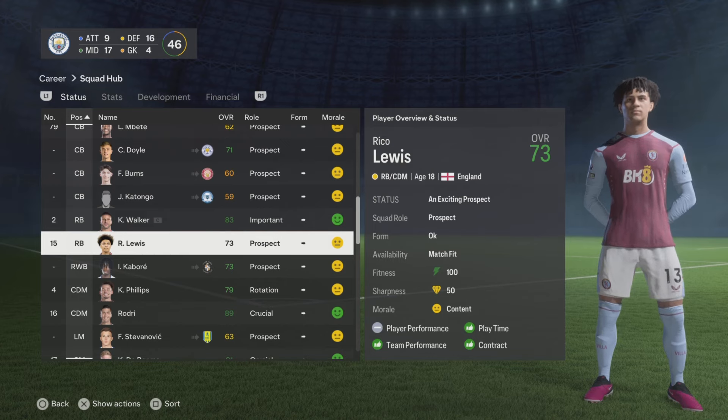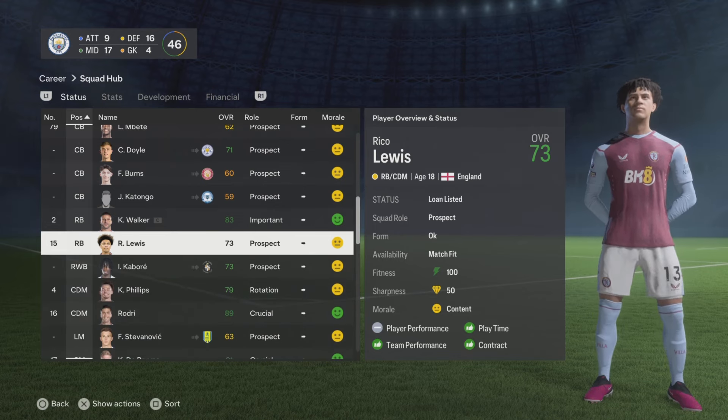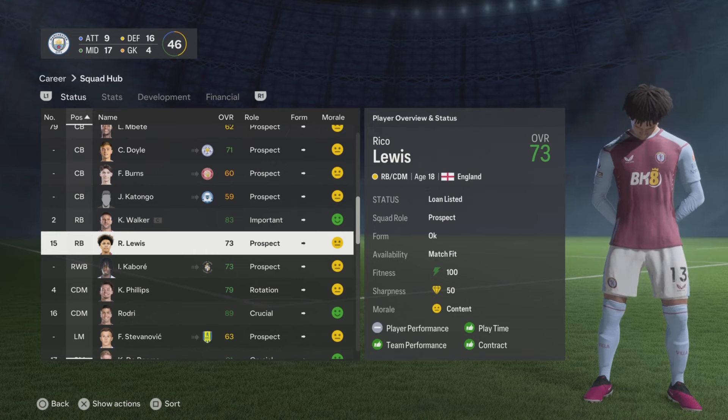Once your player has had a loan where their status or value has increased, send them out on another loan. Loan list him again, wait for more offers, do the same thing again — accept any loan offers and recall him.